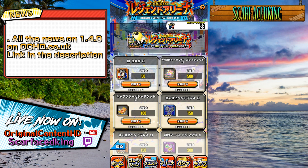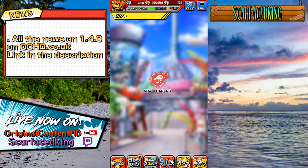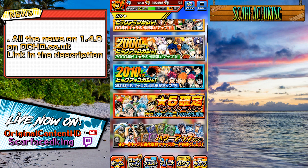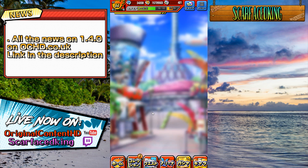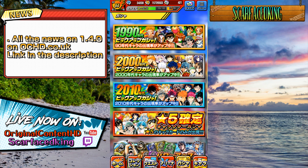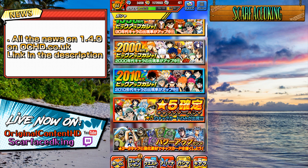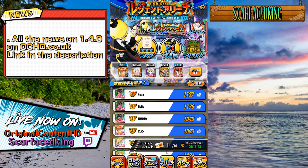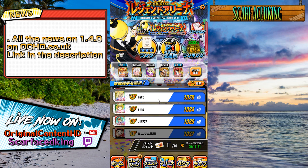The item I skipped over was the guaranteed five-star ticket. This item gives you a guaranteed five star, pretty simple. Except unlike the gold tickets, you can't use them on any banner — you can only use them on this specific guaranteed five-star banner. It doesn't say who's in it, but I'm going to assume there are no Jump units in there, so it's kind of dead.